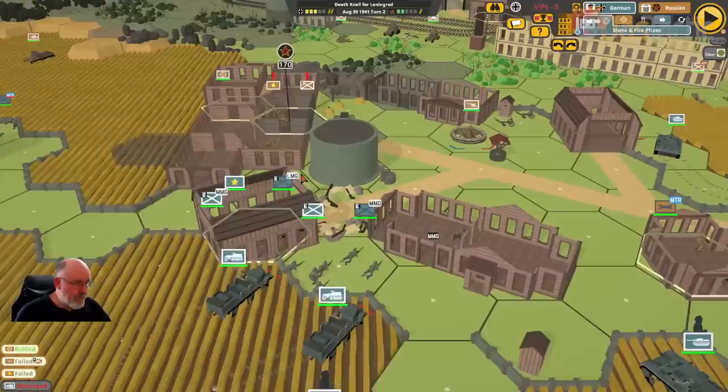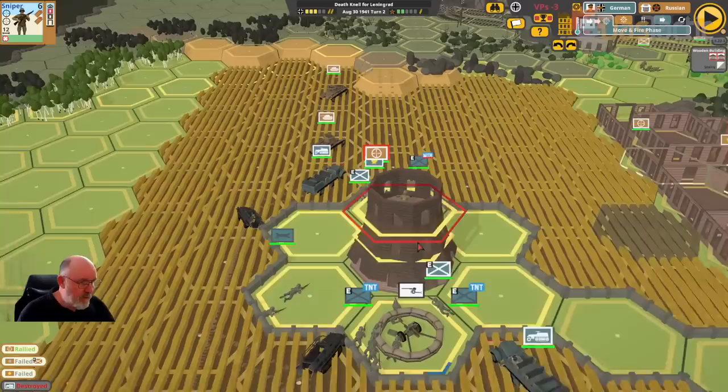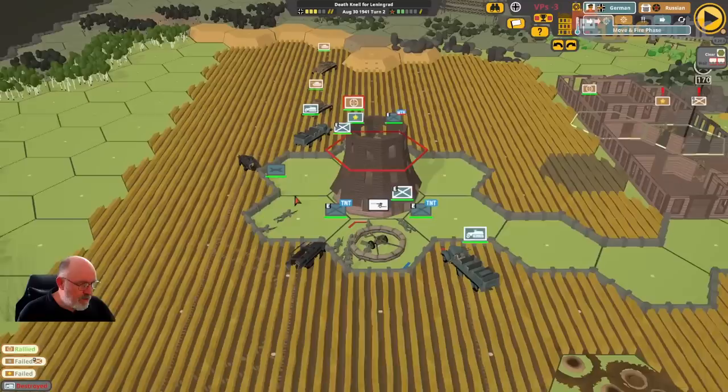We're losing slightly at negative 3 points, but we do have some options now with what we can go and do. I'll leave it there — thanks for watching and I'll catch you in the next episode. We should be able to move a bit faster than we've been doing here, and it should all start to come together. We have lost a few things but anyway I'll catch you in the next episode, thanks for watching.